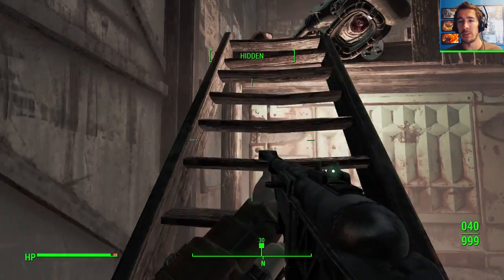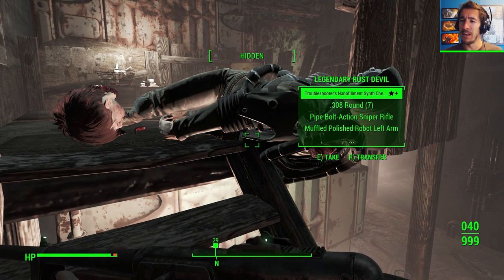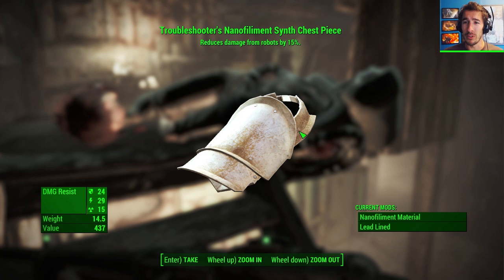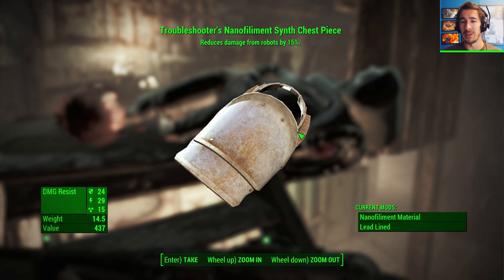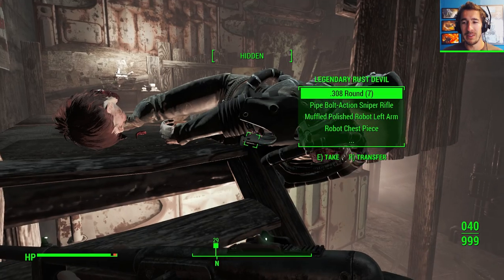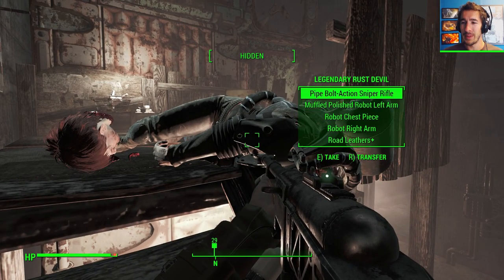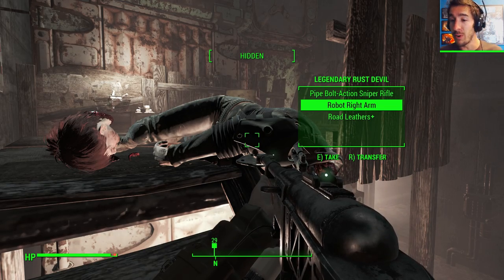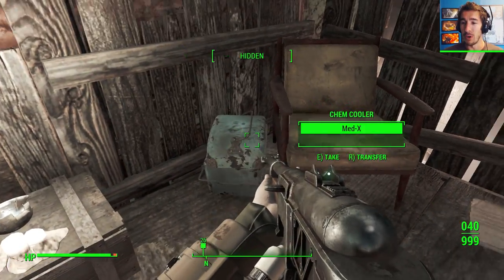Oh my god — Troubleshooter's nano-filament synth chest piece. Longest name ever. And it just reduces damage. That's like nothing — what a buzzkill. Oh, there's a new set of armor. It's robot armor — an entirely new type of armor.